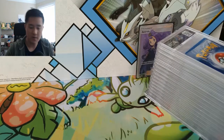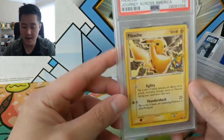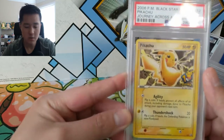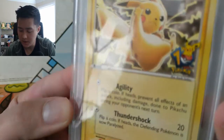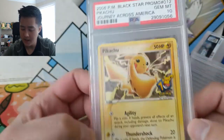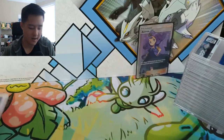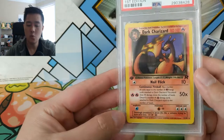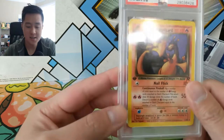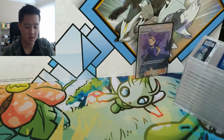Let's get into the next box of PSA cards. We have — oh, this is very cool — a 2006 Black Star Promo from the Journey Across America event, maybe a 10th anniversary thing. It's a Gem Mint Black Star Promo Pikachu — very nice. Then we have a very cool PSA 10 Gem Mint Dark Charizard. It's non-holo but it's a first edition PSA 10 Gem Mint Charizard, which is always nice.